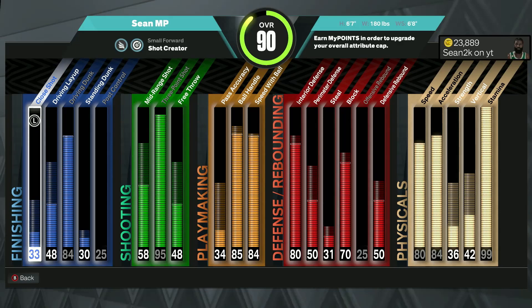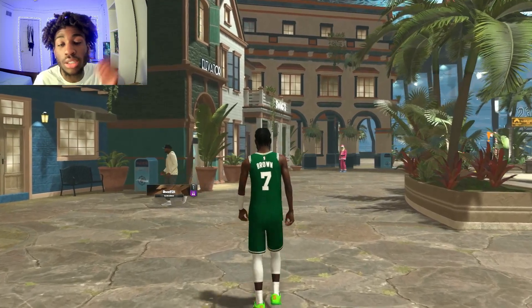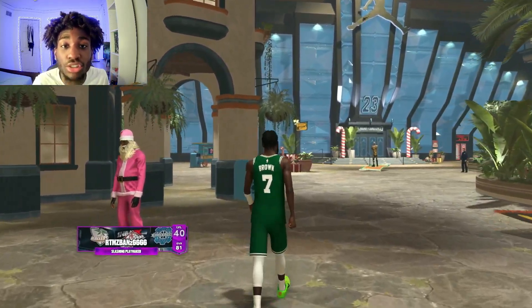This build has an 84 driving dunk, so I do have contact dunks equipped. I have a 95 three-pointer — basically a 99 — and I only care about the three-pointer. This build is a 1v1 build, so I did not upgrade pass accuracy a lot, but ball handle and speed with ball are very high and we do have pro dribble moves. For defense, we're getting a lot of stops. If you want to know how I made this build, make sure to watch the whole video — I'll show the gameplay first, then the build breakdown.